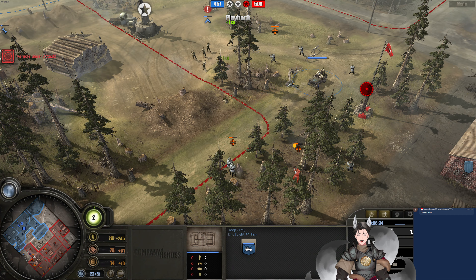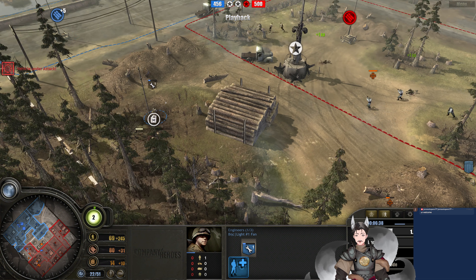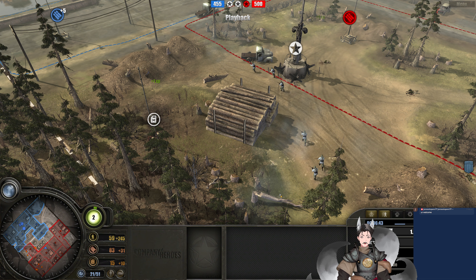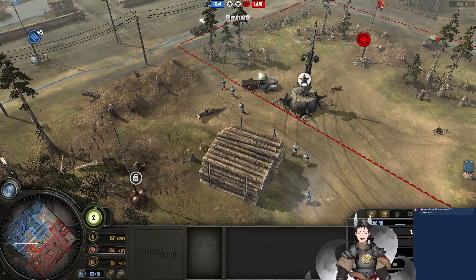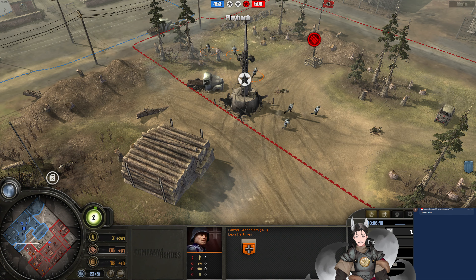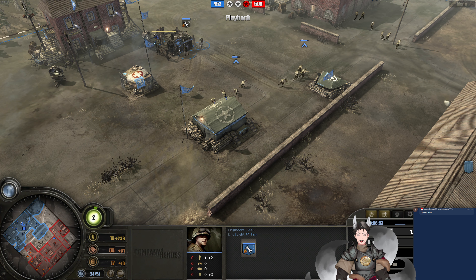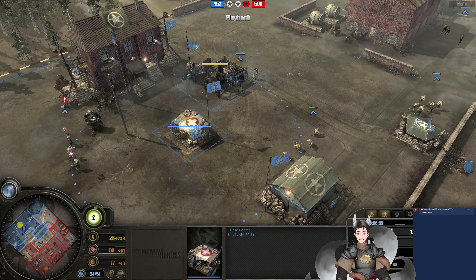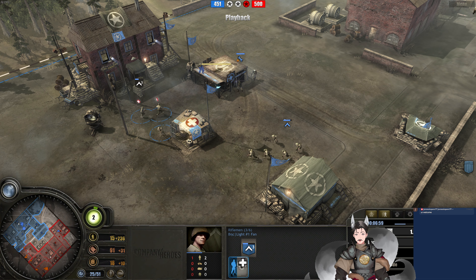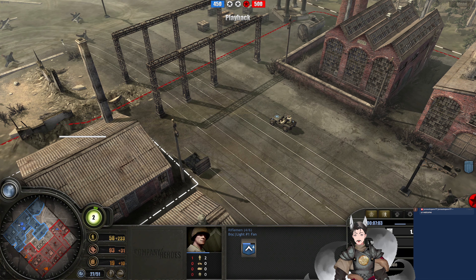The riflemen squad falls back, and this riflemen squad fully withdraws. This engineer needs to fall back nice and early — and he gets lost. Those two shots connected and killed him immediately. I was going to say he needs to retreat back nice and early, but he didn't even have a chance. We do have two command points for the US player. He does have a supply yard being built. Triage center has been deployed on the field.